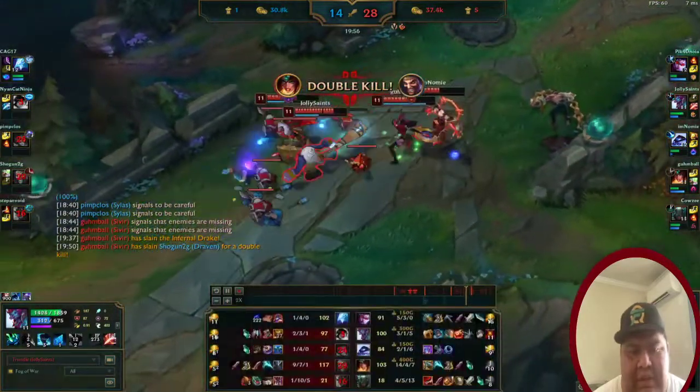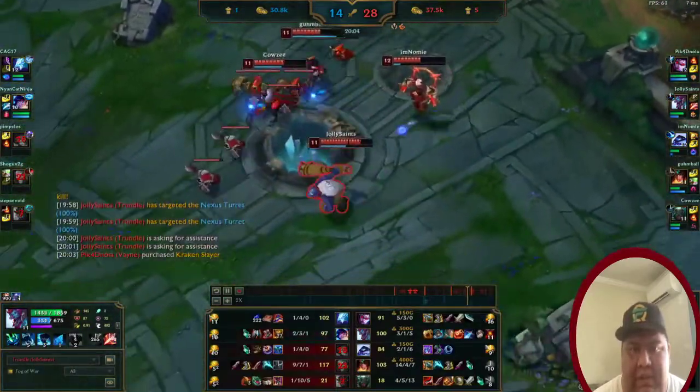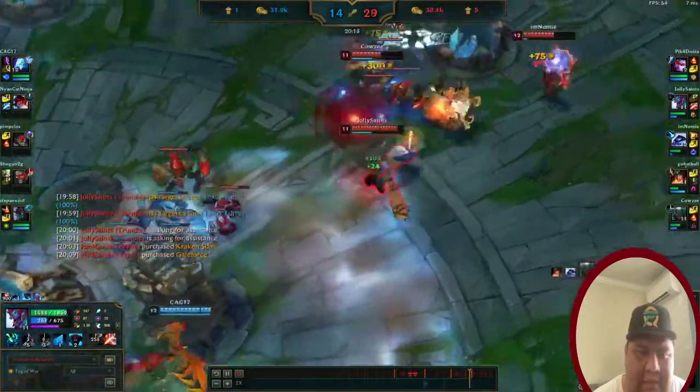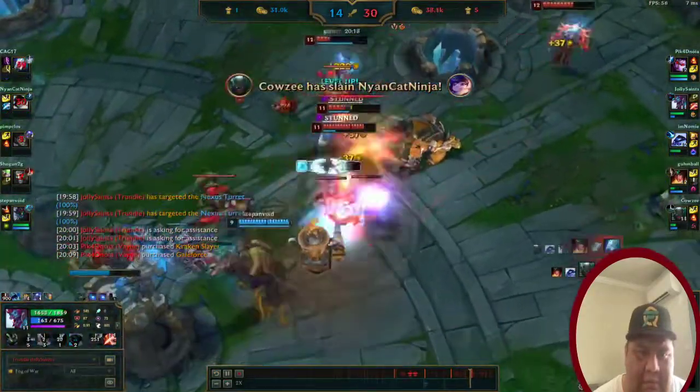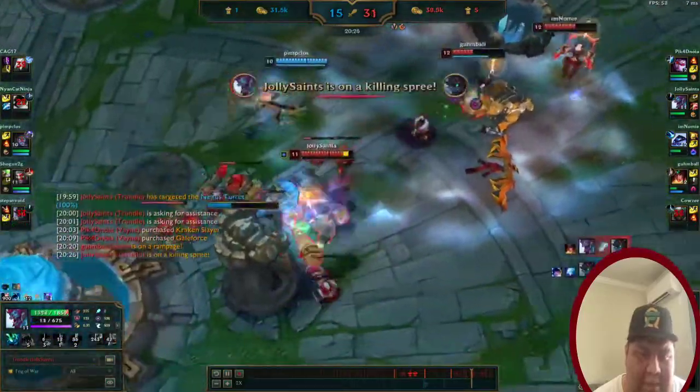Sivir is so far ahead now, and we just tried to go for the end. I focused on the tower. I used my pillar to slow them down, we got Anivia, and then we just needed to push.